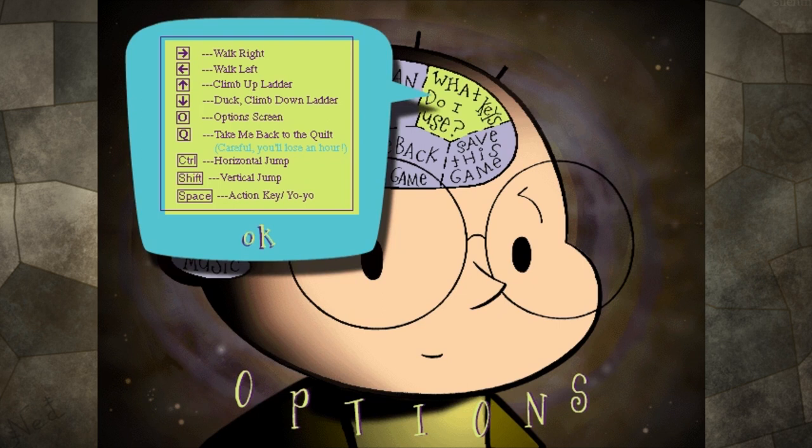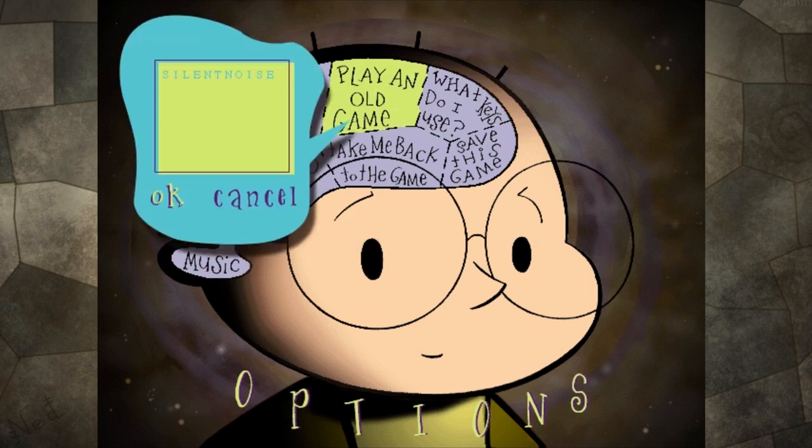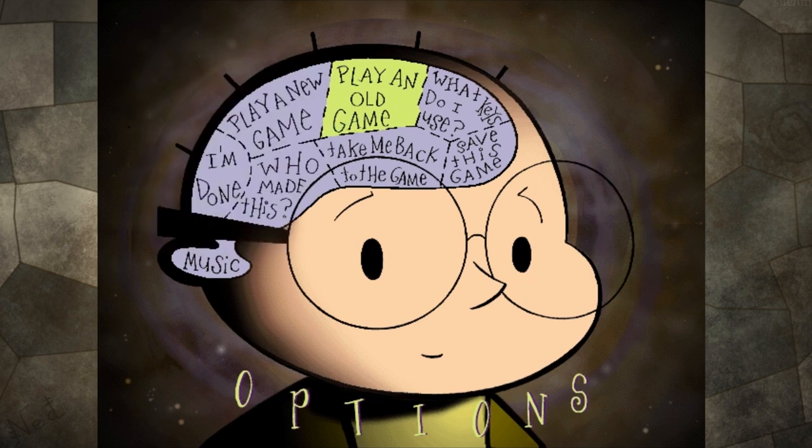I just figured I would kind of show off the menu before we continue. There's 'Play an Old Game' — we'll come to that because we're gonna have to load the game from last time. There's also 'Play a New Game' — I think it just takes you back to the quilt. And if you say 'I'm Done,' he will say like 'are you sure' and then he'll make a comment when you quit the game, which I can show in a second.